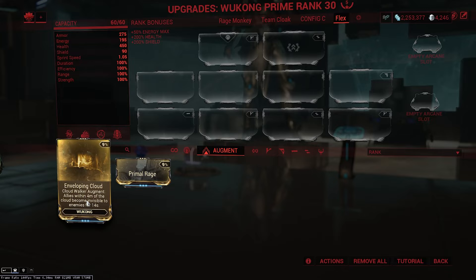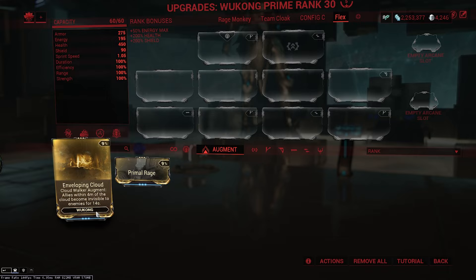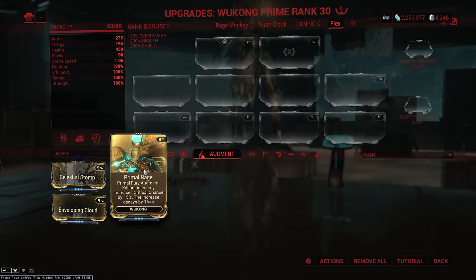Moving on to his next augment, Enveloping Cloud. This Cloudwalker augment makes allies within 4 meters of the cloud invisible to enemies for 14 seconds. It's a bit of a niche mod, but can be used in scenarios like keeping a rescue target or fragile teammates from dying. The stealth breaks when attacking and doesn't apply to Wukong himself. His last augment is Primal Rage, the Primal Fury augment — killing an enemy increases critical chance by 15%, decaying by 1% per second, up to a max stack of 150% increased crit chance. This is multiplicative, meaning the staff actually gets 62.5% crit chance at max stack. The crit chance decay is slowed by more duration, and crit chance earned per kill is affected by ability strength.